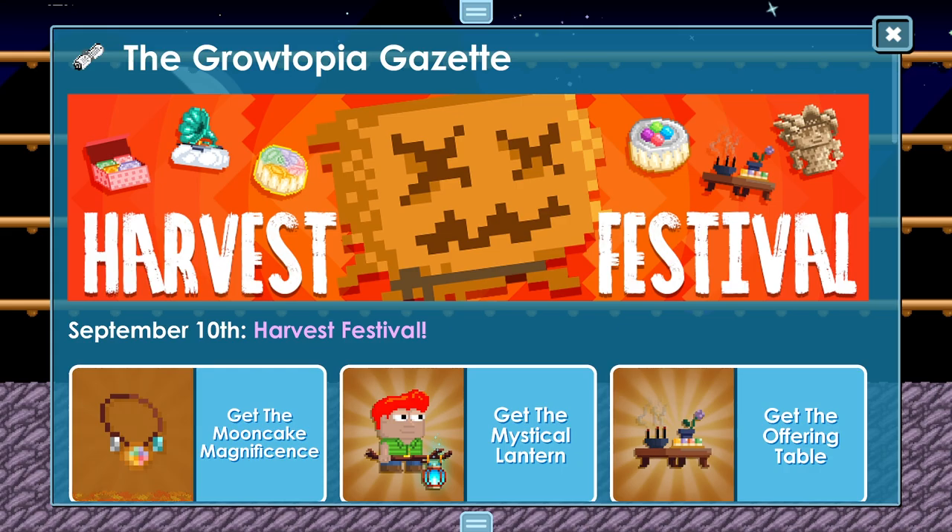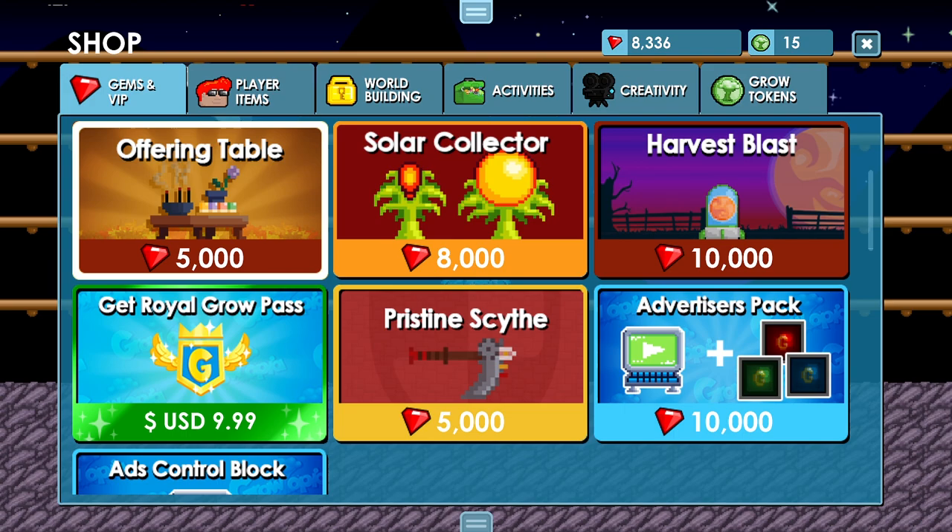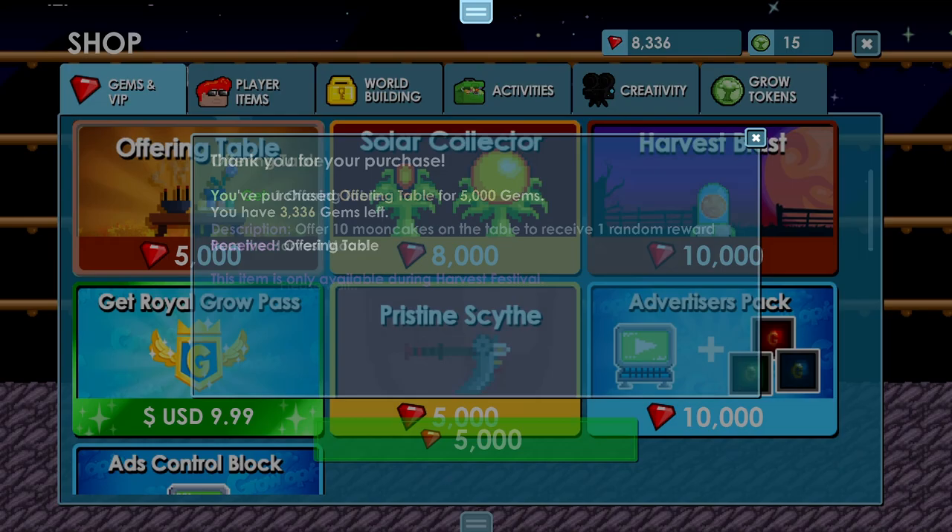Hello and welcome back. My name is iCreatorGT, back again with another update video. Today we're checking out the new Harvest Festival update. We have a new offering table we need to check out right now because this new item will make you easy diamond locks real quick. Let's check it out.